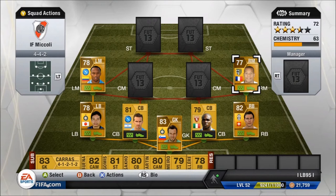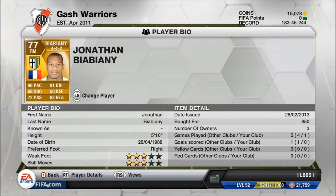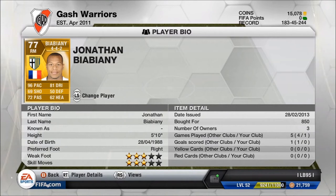Moving on to the right mid, we are using Bianni — the pacey demon. There aren't many great options on the right, but there's Bianni, Palacio, and Lamela in-form if you could get him. Bianni is a good little option — cost me 850 coins, five foot ten, three-star skills, with 96 pace — 96 pace! — 72 passing and 81 dribbling. His shooting is 69 but in-game if you just blast it, it feels like 80. He can score some spectacular goals running down the wing.